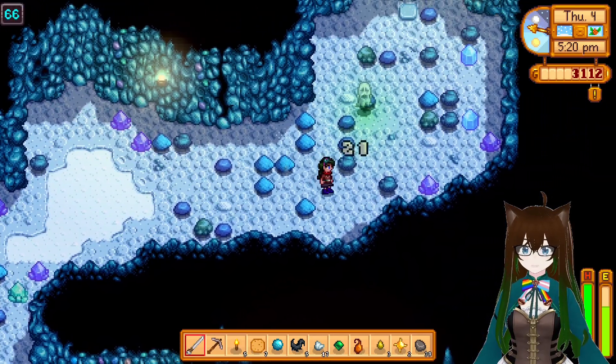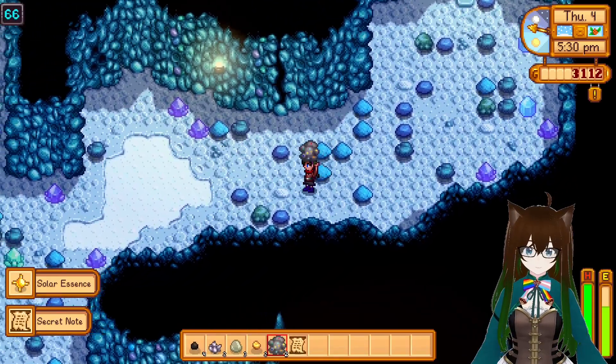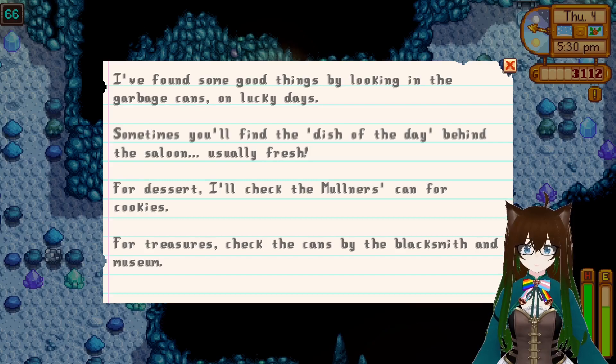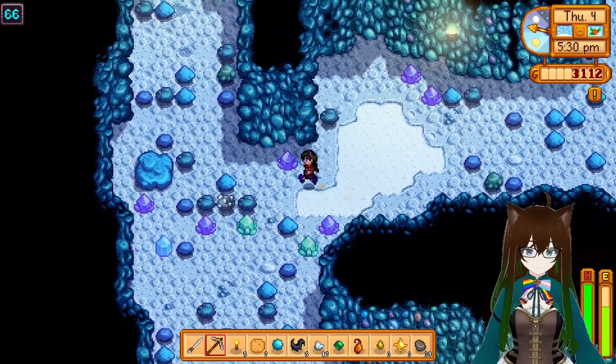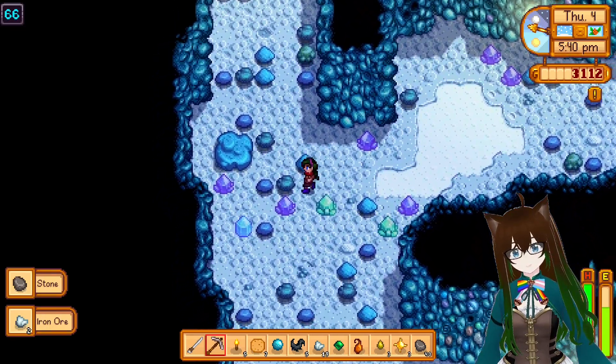Just die already! I'm getting a lot of these. I found some good things by looking in the garbage cans on lucky days. Sometimes you'll find Dish of the Day behind the saloon, usually fresh. Check the Mulder's can for cookies. For treasure, check the cans by the blacksmith and museum. I wonder if that was Linus and him writing stuff down.